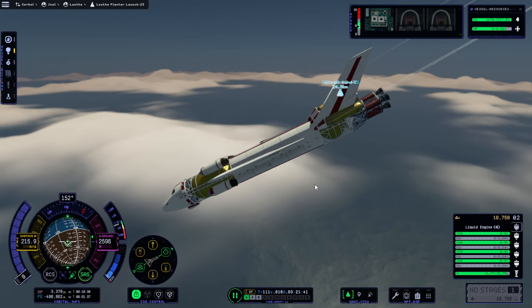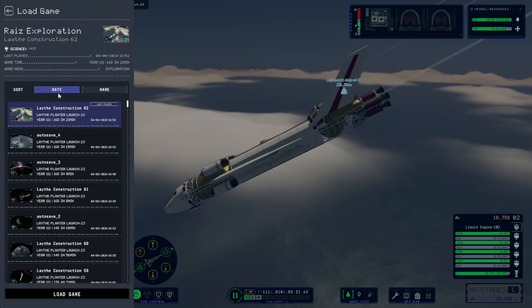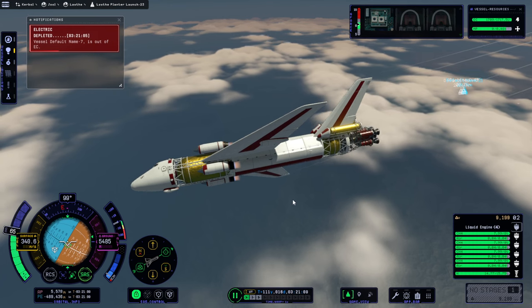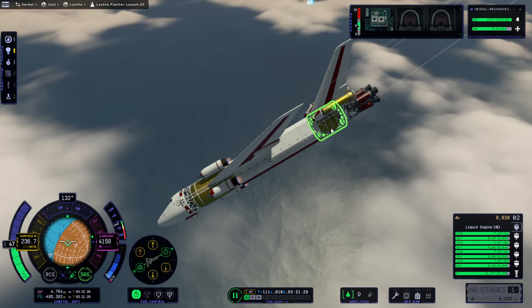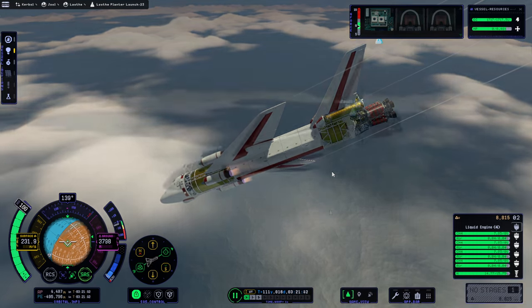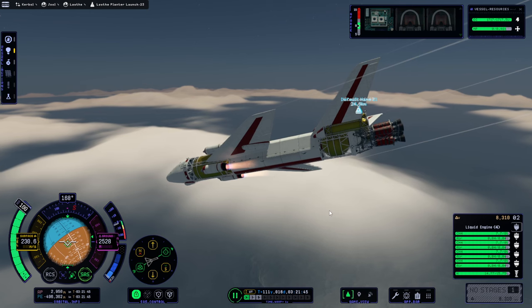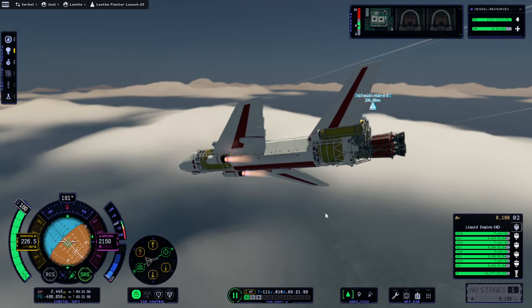I can't pull up very well without the jet engines working. I could light the rocket engine, but I think this is probably a case where I'm just going to have to reload. Just reloading makes them work. We need an additional set of horizontal stabilizers to do more pitch. I'm barely pulling up in time. Hefty, hefty bird here.